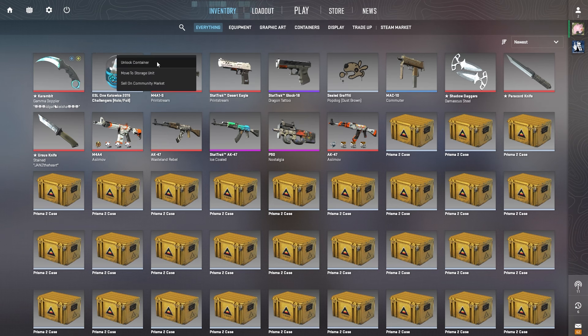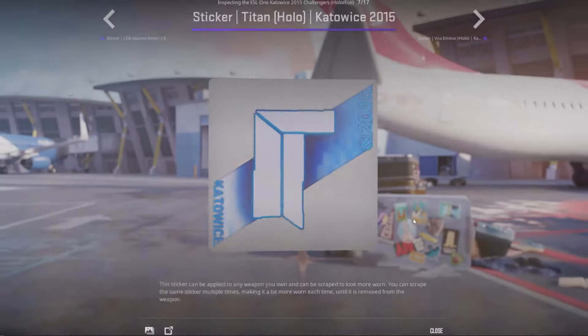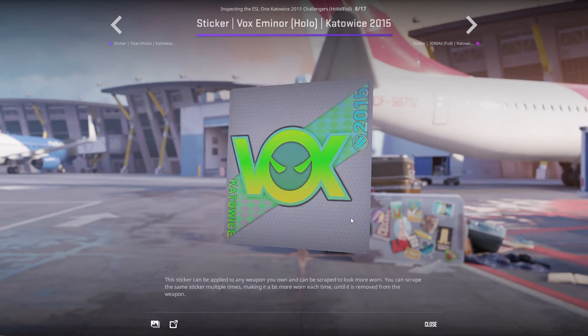Item number two is the ESL One Katowice 2015 Challengers holo foil capsule, including the Titan holo and the Vox holo.